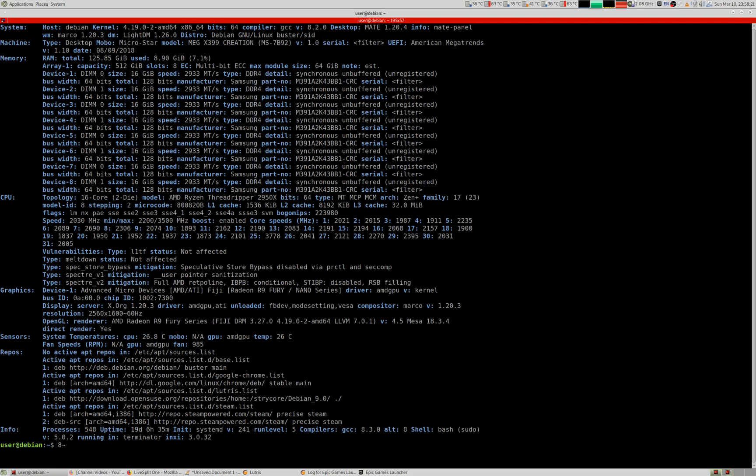Welcome everybody. Today we're playing Satisfactory on Linux with kernel 4.19, using a Radeon Fury X, MESA 18.3.4, and a Threadripper 2950X CPU at stock, which boosts up to 4.2 gigahertz and can maintain that boost for a long time thanks to a good cooler.